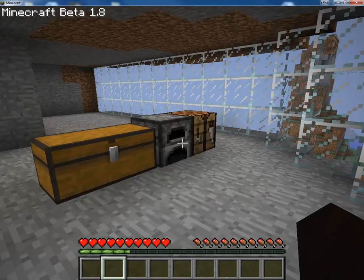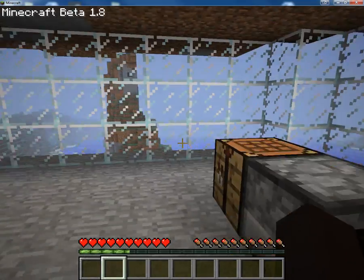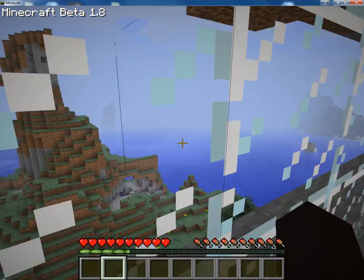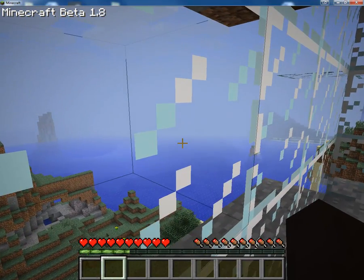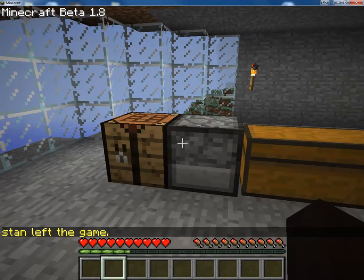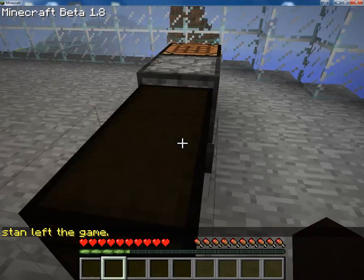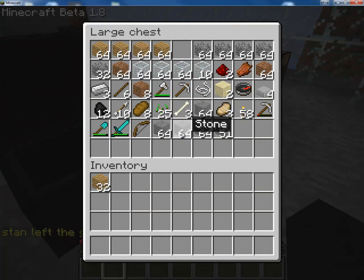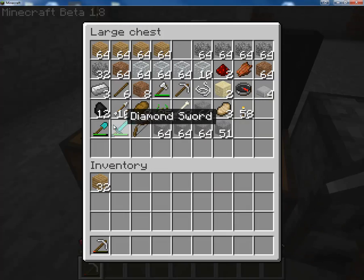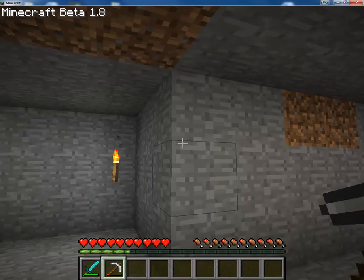Now it's a lot safer in here. So this will be the living room, cause you have that really nice view above the mountains, this rocky area, the sea — it's really good. So this will be the living room and those boxes and stuff will be moved away. I'll just take my sword with me just in case I run into any problems.